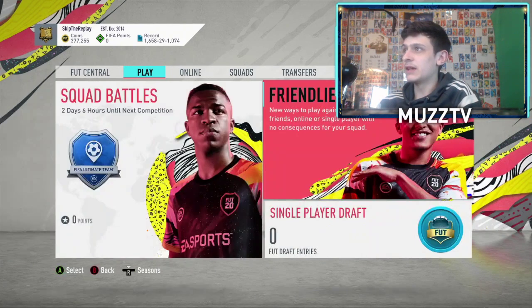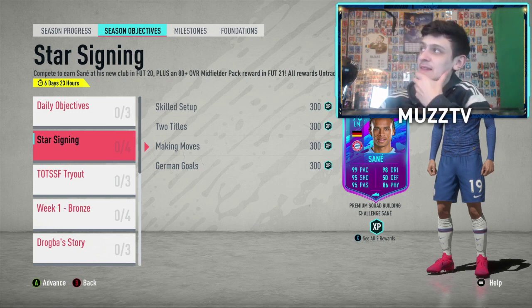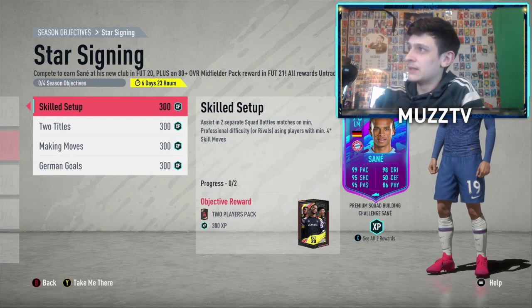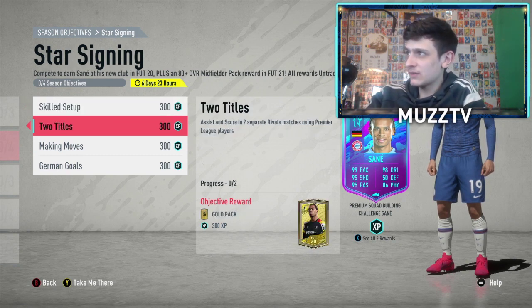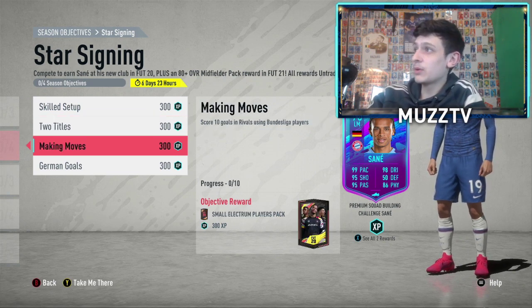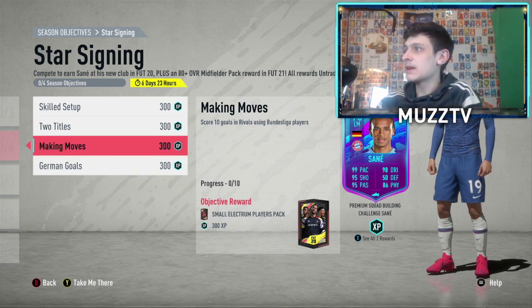But the main reason we're here is for objectives. So let's have a look at what objectives we've got. We have got a 96 premium SBC Leroy Sane at Bayern Munich — I almost forgot about that. He actually joined Bayern Munich next season, so that's going to be a different breed. Assist in two separate Squad Battles or Rivals using players with minimum four-star skill moves — very easy. Assist and score in two separate Rivals matches using Premier League players, again nice and easy. Score 10 in Rivals using Bundesliga players, no wins required.